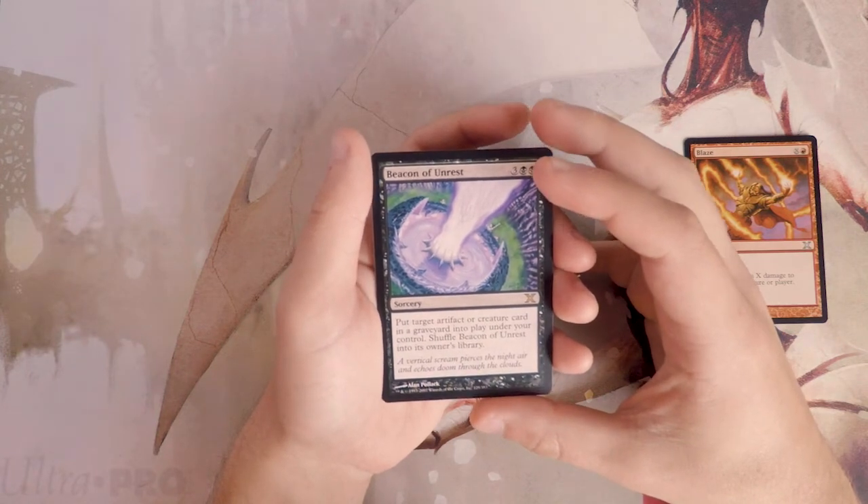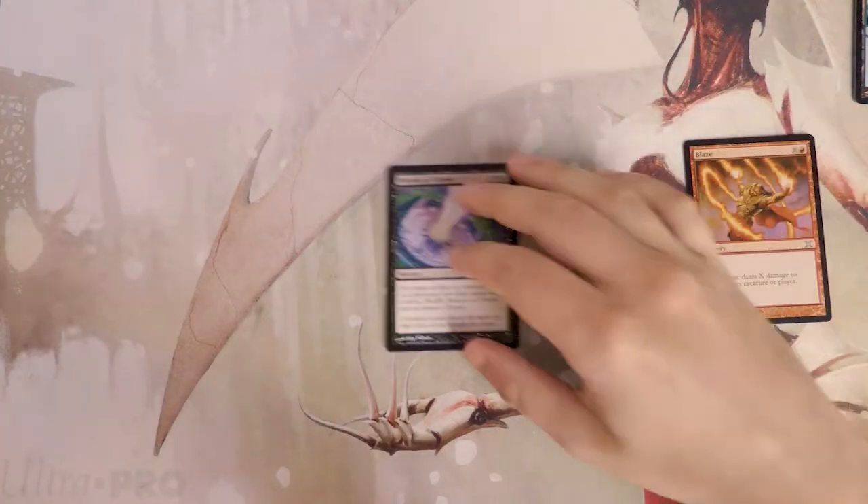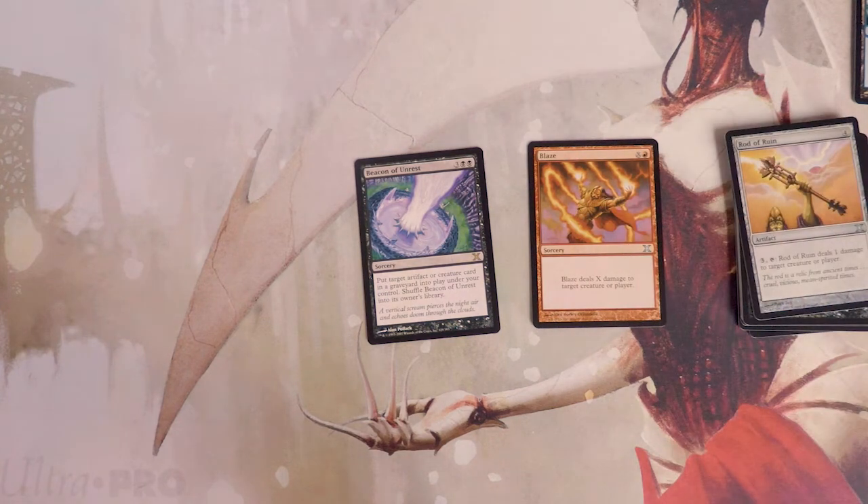Our rare is Beacon of Unrest — a sorcery for three and two black. Put target artifact or creature card from your graveyard into play under your control, then shuffle Beacon of Unrest into its owner's library. It's probably really good — it's recursion that is also self-recurring, so you always have access to it. But I think Blaze is just more directly better: it picks off anything and can scale up to finish the game by itself. My pick is Blaze.